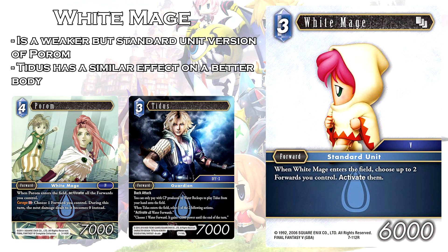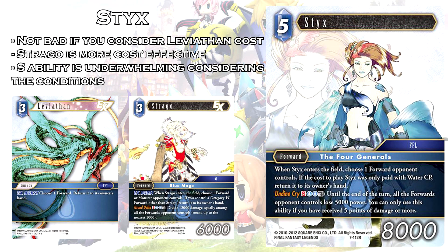The next card is White Mage. It is a free cost forward at 6,000 power. When White Mage enters the field, choose up to 2 forwards you control and activate them. This card is a little bit underwhelming — a free CP 6k forward is under the curve, even though it gets to reactivate your forwards. Being 6k is a little underpowered right now; it doesn't really fight against a lot of the metagame. If you pay just 1 CP extra, you get access to Porum, a 4 CP 7k that reactivates all your forwards. Alternatively, Tidus is a free cost forward at 7,000 power that can reactivate all your water forwards and also has back attack. White Mage overall is just not a particularly strong card and there doesn't seem to be much reason to play it.